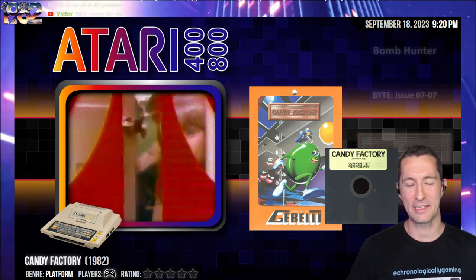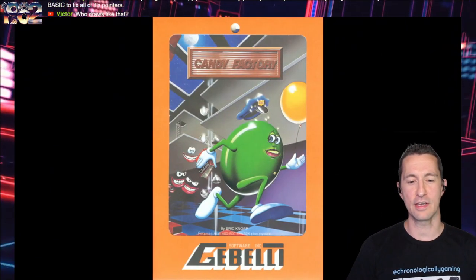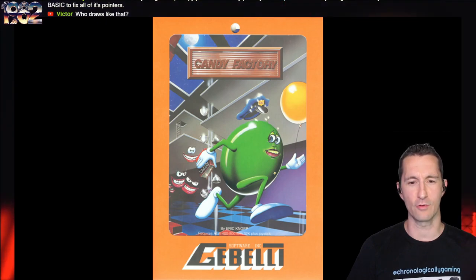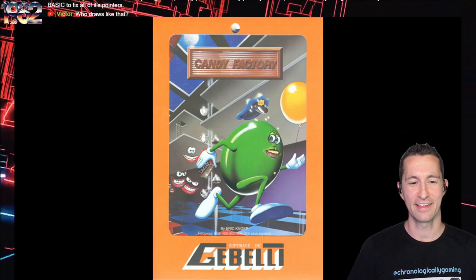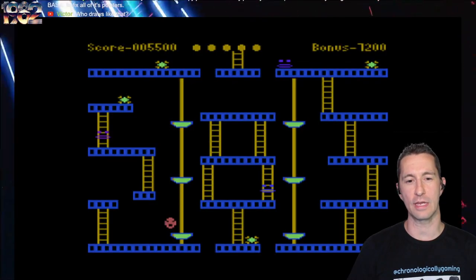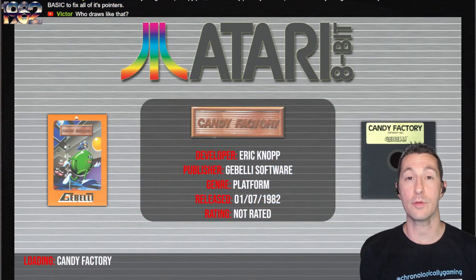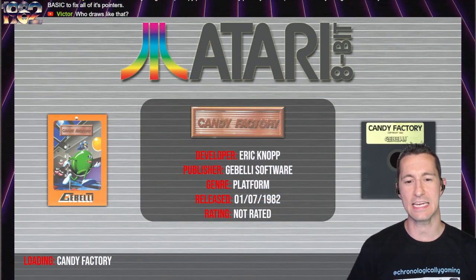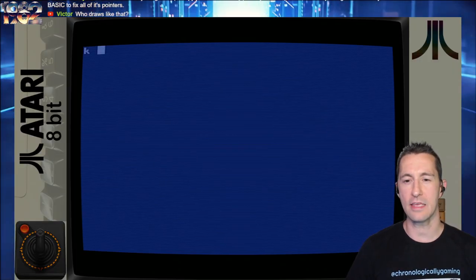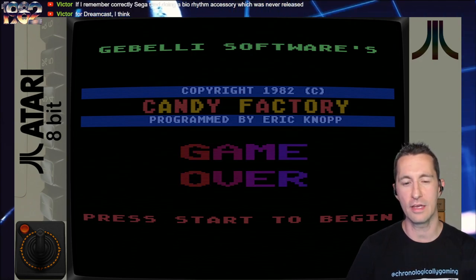It's an Atari kind of night. Let's check out Candy Factory for the Atari home computer. This is another one by Gabelli Software — the box art looks like the green M&M running away from smiley faces. We also have the 5¼ floppy disk and an example screenshot. Let's pop in Candy Factory by Eric Knopp, published by Gabelli Software, beginning of July 1982.